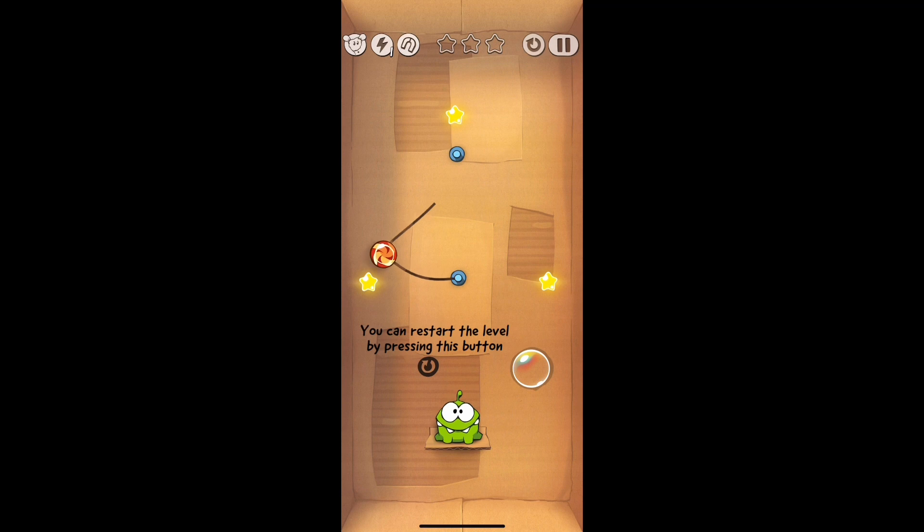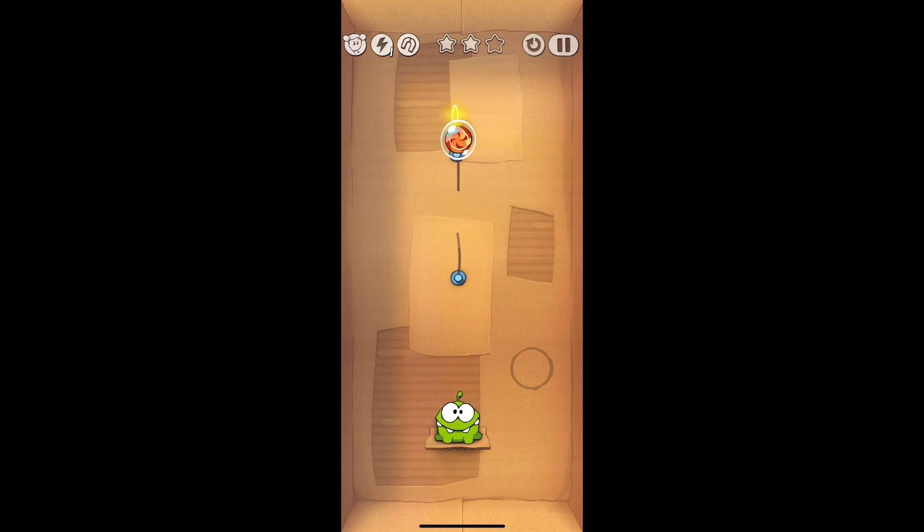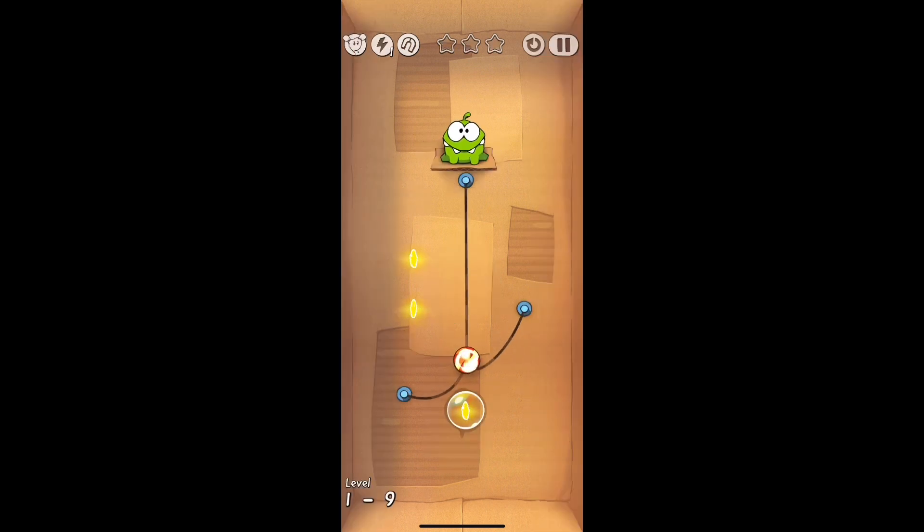On this one it already starts out swinging, so what you're going to do is use the momentum it is already swinging with to get the first star, then get into the bubble. Get the third star at the top and then pop the bubble before it gets to the top and it will land into Omnom's mouth.